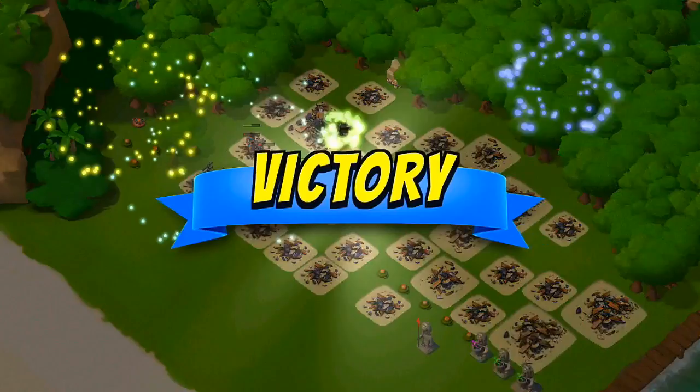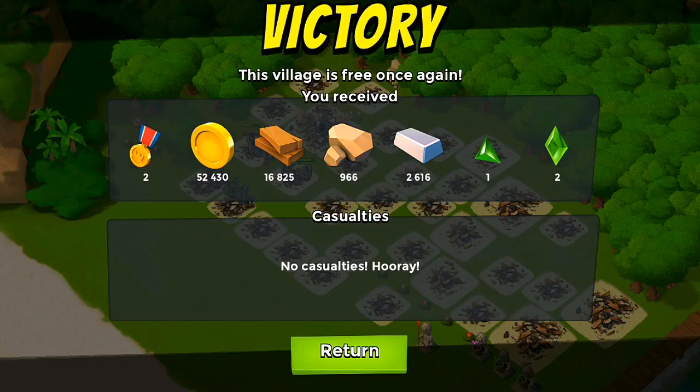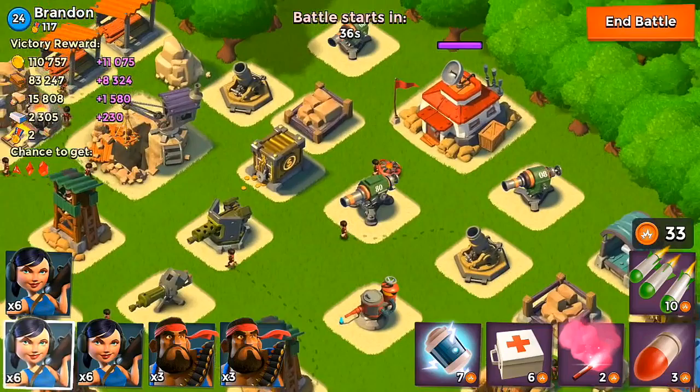That one was pretty successful — I'm actually surprised I didn't lose more heavies. I dropped some good shock bombs on those sniper towers. We didn't lose any troops and we got over 50,000 gold from that. I have an idol that gives me a little bit more resources when I attack a base, which helped.